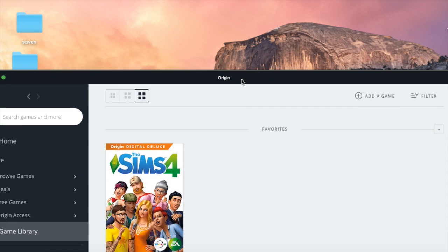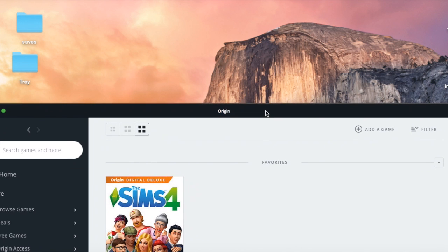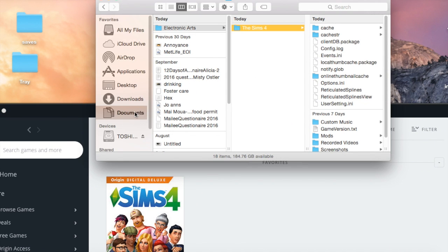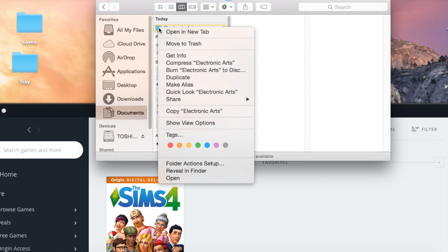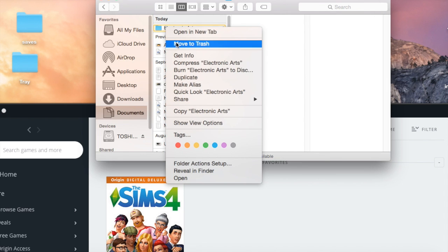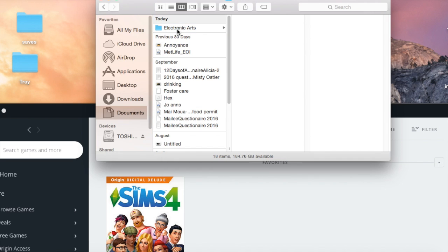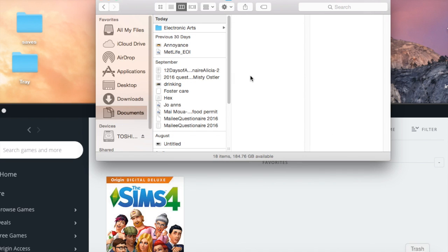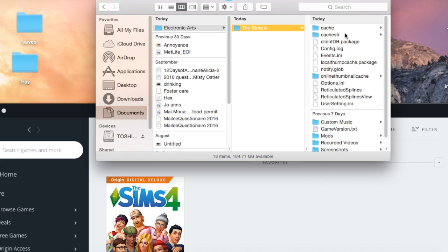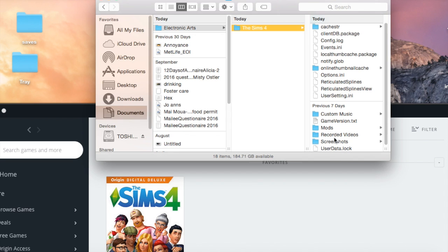It will be worth it. Once it's done installing, come back in here — because after you uninstall, you want to delete the old EA folder. You go to Electronic Arts, move it to trash. I'm not moving mine to trash because this is my new folder and I don't want to lose everything. But you move it to trash and empty out your trash. Oh, and also save your screenshots folder before you do that.